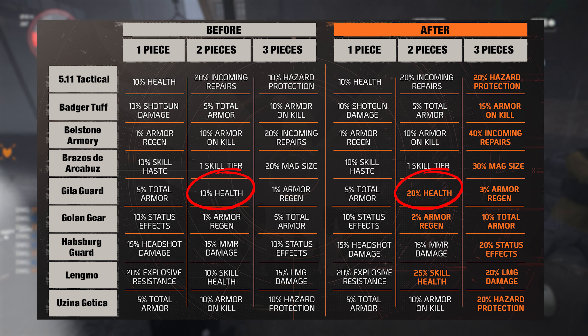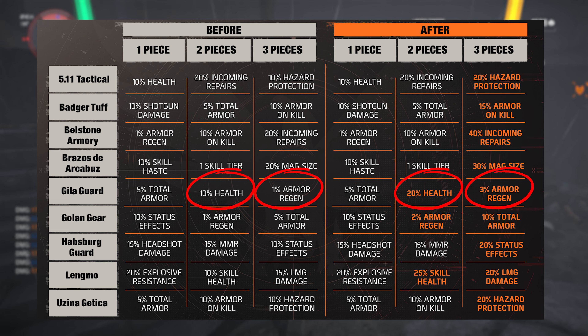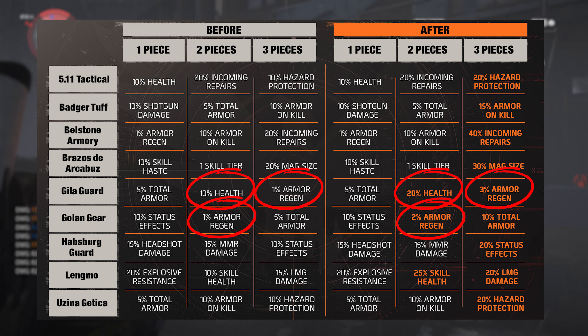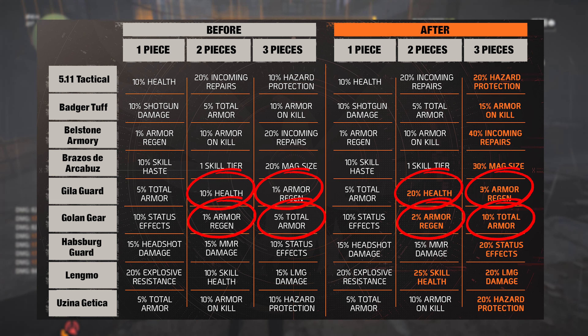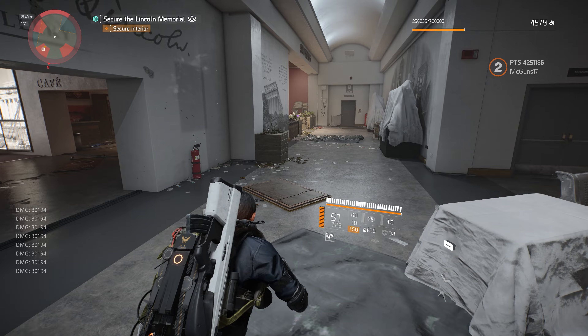The third bonus is where it's more important — it got a buff from 1% armor regen to 3% armor regen, so that's the Gilagard. Now on the Golan Gear, it also got 2 changes. On the second buff, we got 2% armor regen, which is what we need for this build. It also got a change to the third buff, which is the 5% total armor going up to 10% total armor, but we're not going to be using that on this build.